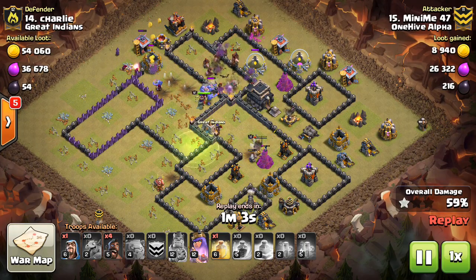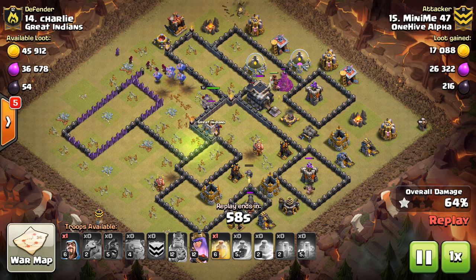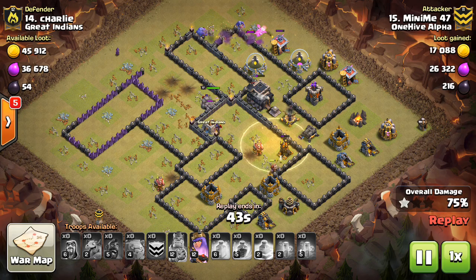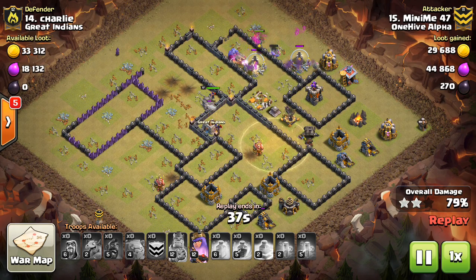This one is another pretty heavy kill squad attack. I talked about in my last video on these types of bases that you want to have a kill squad-heavy attack — you want to control the core of the base. By doing so, you make it easier for your hogs to have a clear path and not encounter all the DPS, all the traps and HP that tends to reside in the core of the base, which is difficult for hogs and even loons to deal with. You want to get that cleared out with the kill squad.